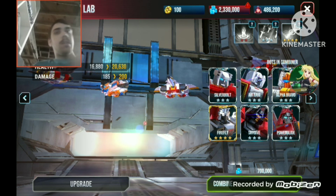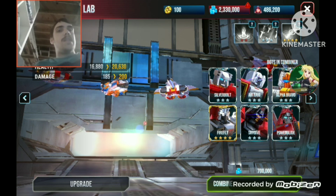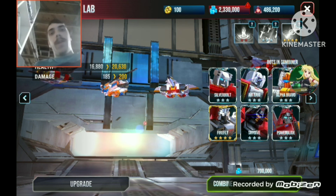Power Glide was the last member I needed in order to unlock him. And you can see, Firefly is the only four-star I currently have. That is specifically for the four-star ability Death Ray. I'm already happy with the five three-stars and the one four-star.